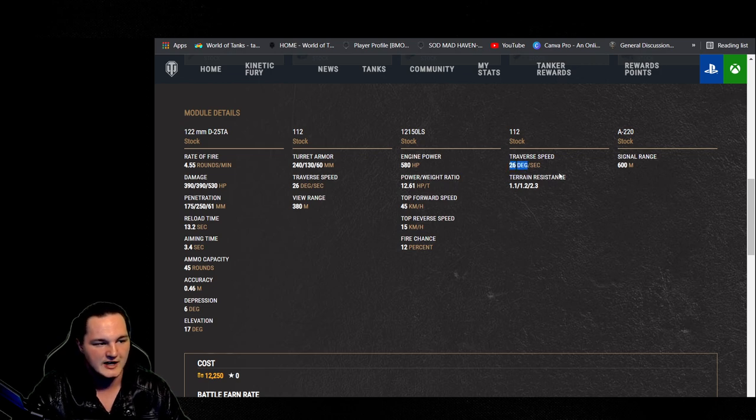Traverse speed of the tracks — 26 degrees. Combining these we're looking at 52, so maybe taking off-road driving to counteract terrain resistance. Signal range is 600 meters, which helps with assist damage and a ton of other things. If people are outside your radio range, you cannot get the assist for damage they deal. Most of the time 600 meters, your allies are definitely in range, because beyond that it's too far for the render range. So 600 meters is totally okay.